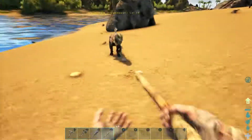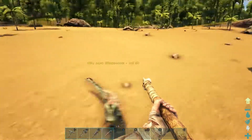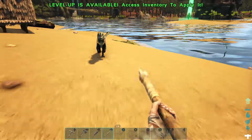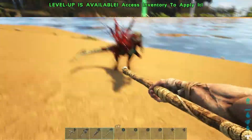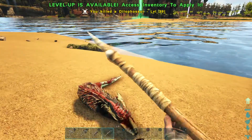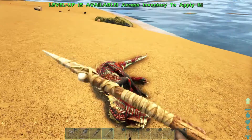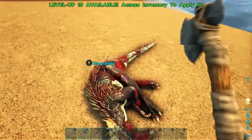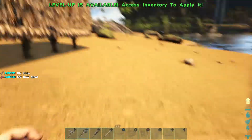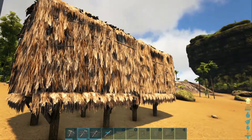Once I get to the wood house stuff it's gonna get crazy. I'm just gonna kill this dilo because he's been in my way for a while. He spit on me - come on! Dilos suck. I've never tamed one before but I mainly want the hide. I'll get 18 hide from that. Gotta level up.